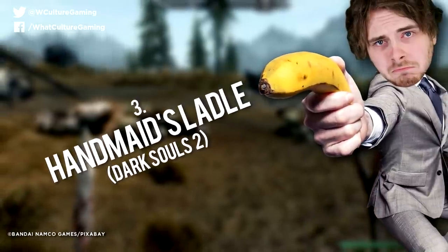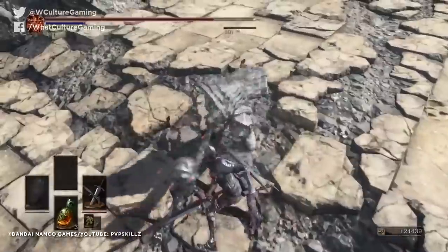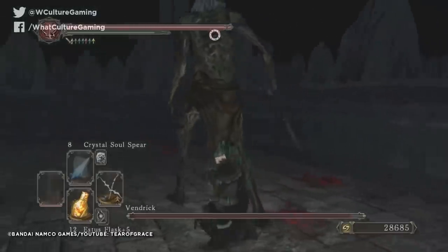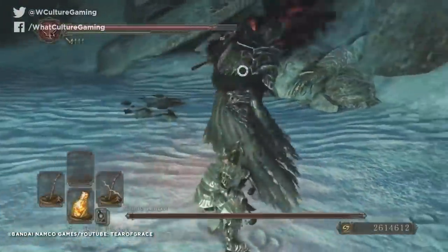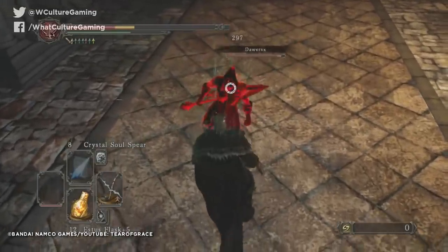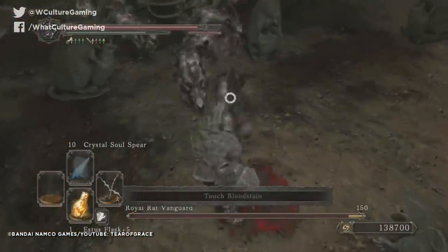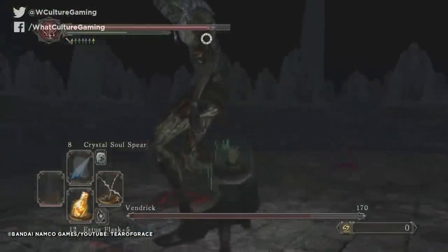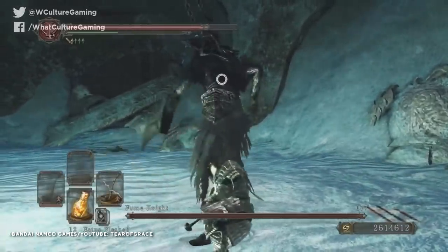Number 3: Handmaid's Ladle, Dark Souls 2. While a lot of the poor Dark Souls weapons across the franchise could theoretically be transformed into decent enough items if you put the time in to really persevere, the Handmaid's Ladle from the second game is pretty much a complete joke in the same vein as Bloodborne's shield, designed entirely to attract those looking to make the franchise's signature combat even more difficult. Designed purely for the kind of player who likes to tackle these titles without levelling up or using only one hand, this unassuming ladle provides virtually no protection from the monsters that infest the world of Dark Souls 2. After all, it's a ladle made for soup, not knocking giants on the head with. Still, I bet that doesn't stop half of you out there, does it?